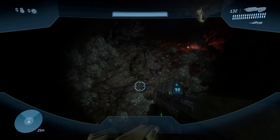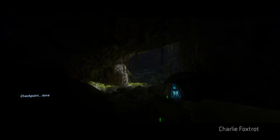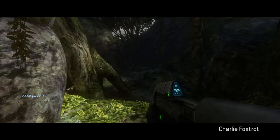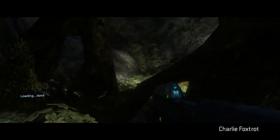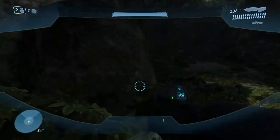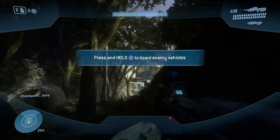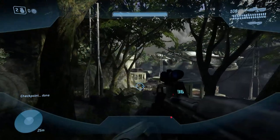Starting off with the first mission, Sierra 117, it starts just like the console counterparts with the cutscene of Chief falling from the Forerunner ship. You wouldn't notice a difference until the small tutorial you'd normally get suggesting inverted aim or not — it doesn't appear. It goes right into the scene with Chief ready to kill Arbiter before switching to gameplay. The game continues as normal until Cortana's force powers take over the screen and you see a textureless Cortana model harassing you.